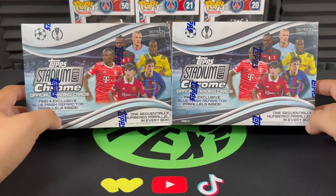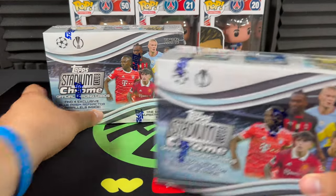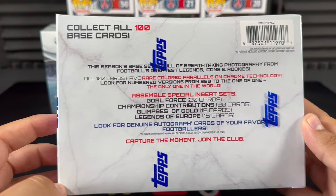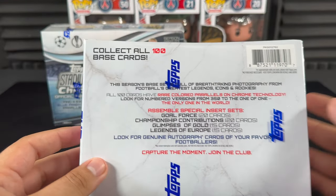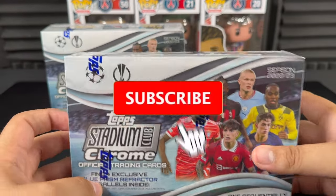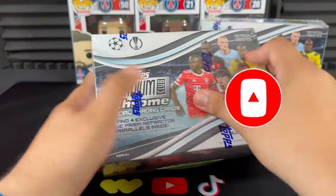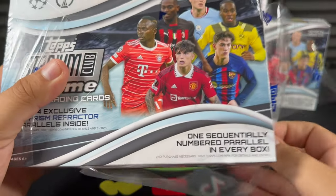In my opinion, one of the nicest sets you're ever going to find. The quality on these cards is pretty up there — not quite on Merlin's level, but the quality of the images they put on these is absolutely insane. We're collecting a hundred-card base set here today. We are guaranteed four exclusive blue prism refractor parallels inside, and one sequentially numbered parallel in every box.